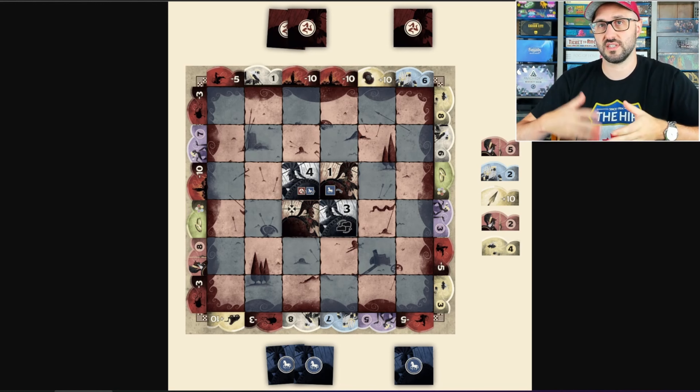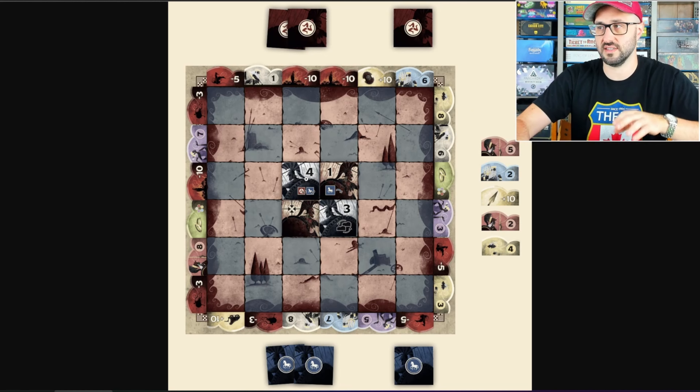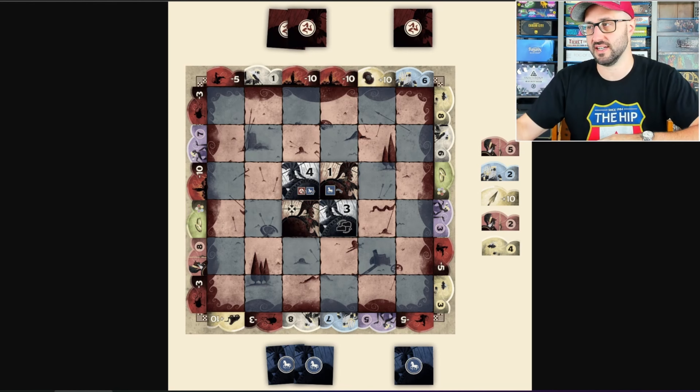Players will each individually shuffle up their tiles, and then you're going to be randomly drawing two and assigning them to your spaces in the center of the board. Players will then draw a hand of two tiles, and then you're going to be taking turns choosing a tile from your hand in order to place it out on the board.